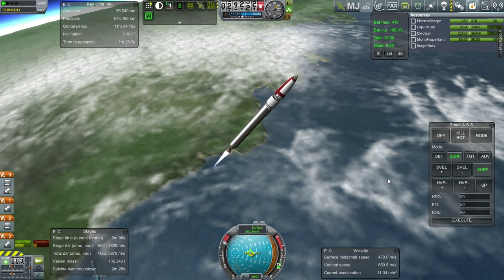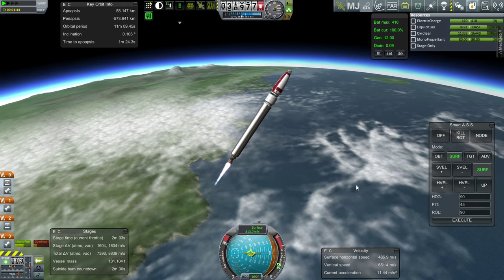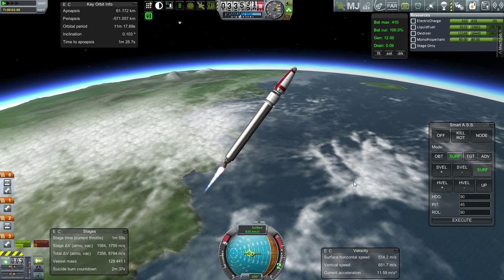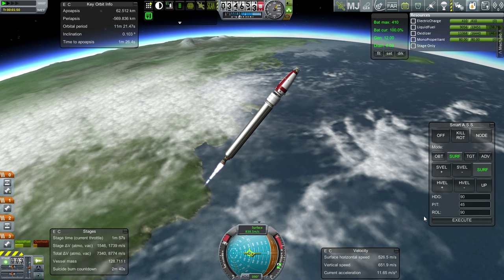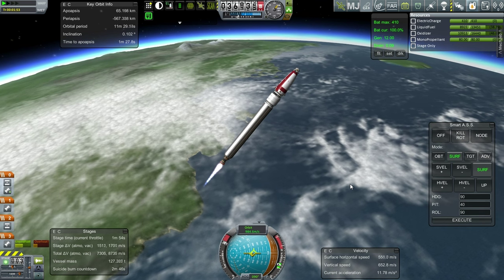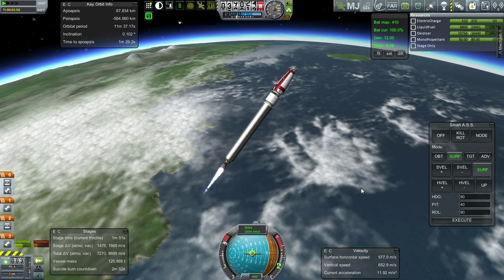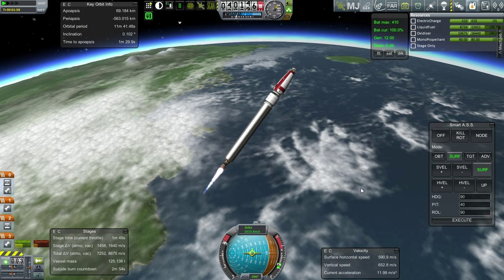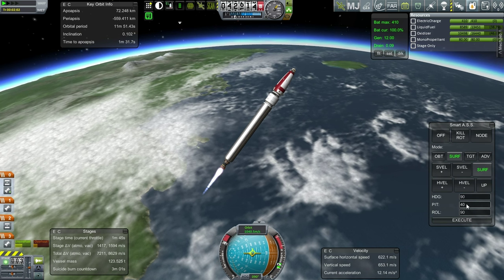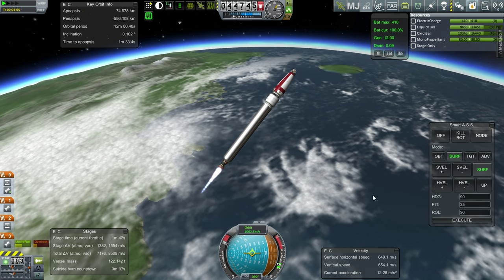Just as a point of clarification - Solar System Colonization isn't going to, in any way, take the place of this series, because that's using Planetary Base Inc and I'm going to be practicing using that mod. I'm still learning how to use MKS and OKS here. My goal here is still to learn this set of mods, and I'll be using a different set of mods over with the Real Solar System and Realism Overhaul. At some point this is all going to come together - hopefully in 1.1 I'll be able to put all the mods together that I've learned how to use.